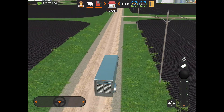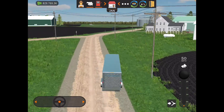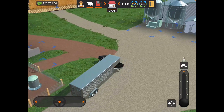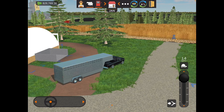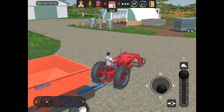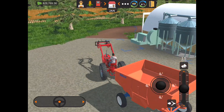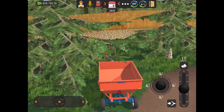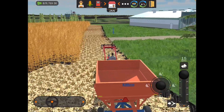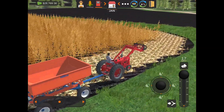I wonder if you can sell fields in this game. In a lot of games if you can sell fields it makes the game ten times better — you can kind of move your farm around rather than being stuck in one spot. Oh, I like that you can move the bucket up and down. The worker might be almost full so I'm gonna go over and unload him.